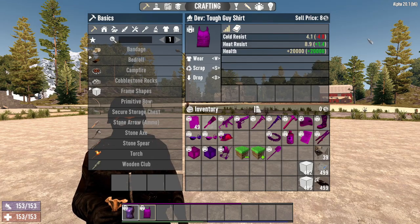The Tough Guy T-Shirt has 4.1 cold resist, 8.9 heat resist, and plus 20,000 health. With these two items together, you cannot die. Almost.